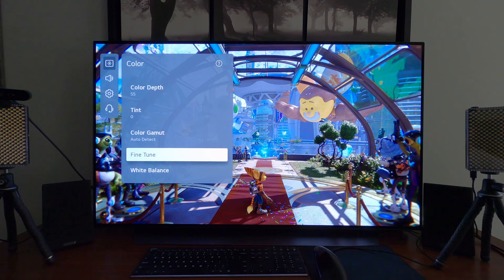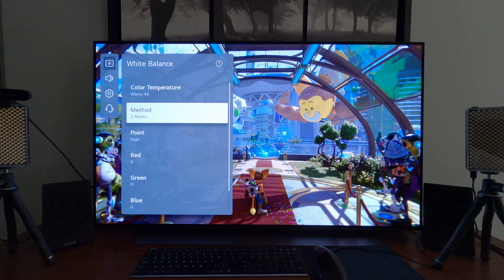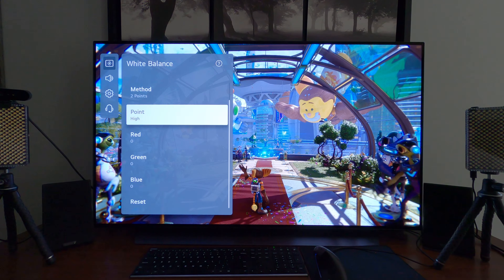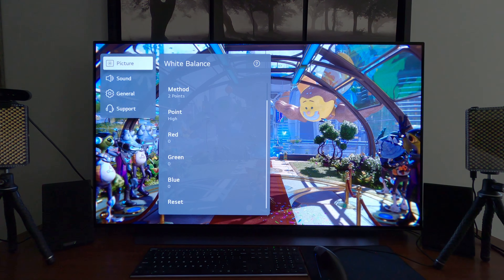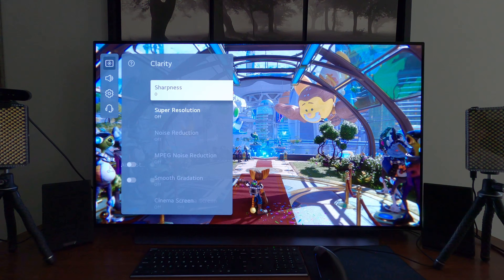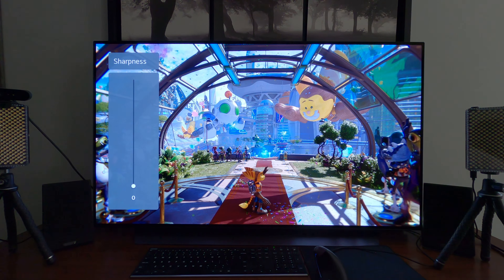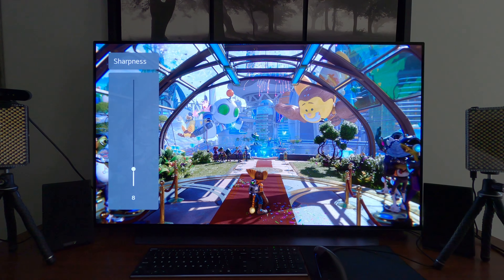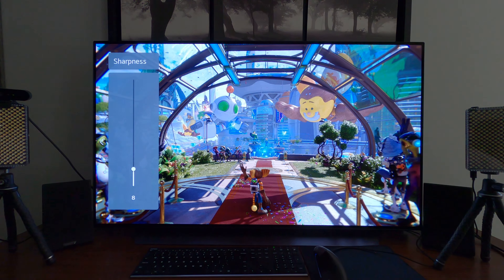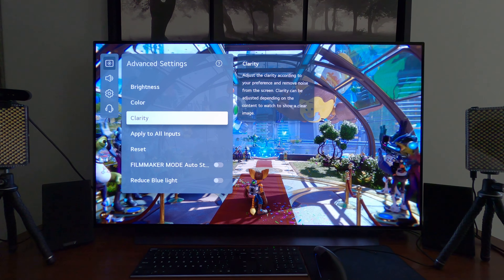Tint Zero. Color Gamut: Auto Detect. Fine Tune — don't touch that. White Balance: Warm 40 — we'll keep that the same. All of these are for calibration, I'm not going to touch those. And Clarity — Sharpness is at zero right now, which is the most accurate setting. But with a game like this, I'm going to give it just a bump up to about eight or so, just to give it a little bit more edge enhancement. Super Resolution off, everything else is off or grayed out.